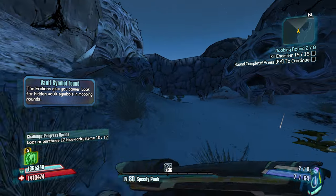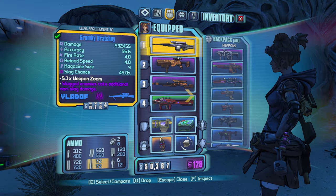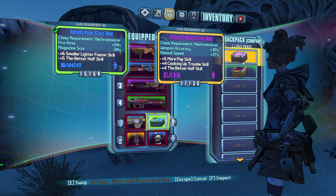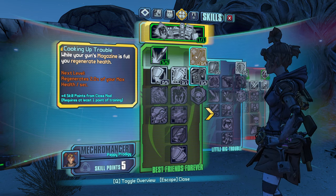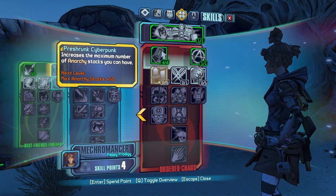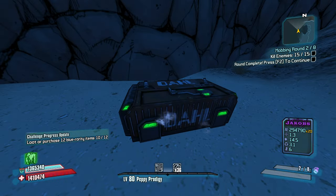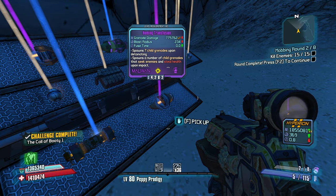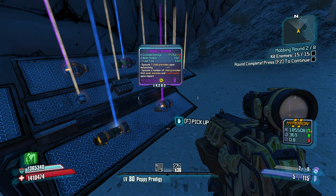Shotgun max ammo — let's take that. A monstrous snyder, maybe not. So for our weapons let's put the quad in slot one, take off this and put on weapon accuracy and reload speed. Now let's do one point in Cooking Up Trouble and four points in Blood Soaked Shields — amp damage shield, we should be doing a lot more damage now with our quad. Homing transfusion with a 0.0 second fuse time — that seems a little bit ridiculous.